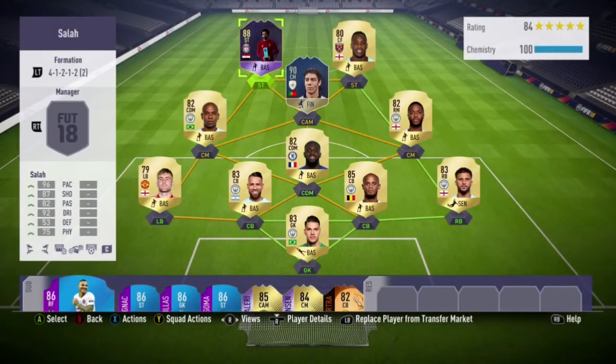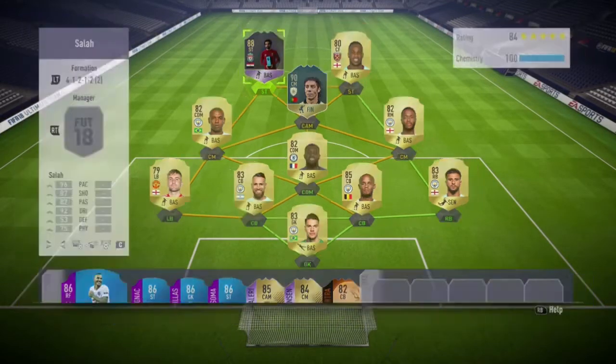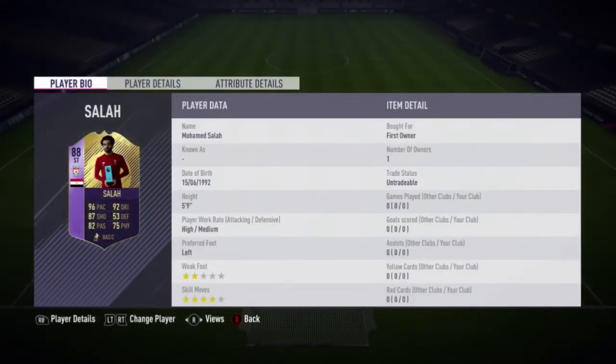Hello and welcome back to another review on the channel. This is the second one for today and we're going to be reviewing the Player of the Month Mohammed Salah. He did get himself an 88 striker card and it does look really sweaty — he has 96 pace, 87 shooting, 82 passing, and 92 dribbling.